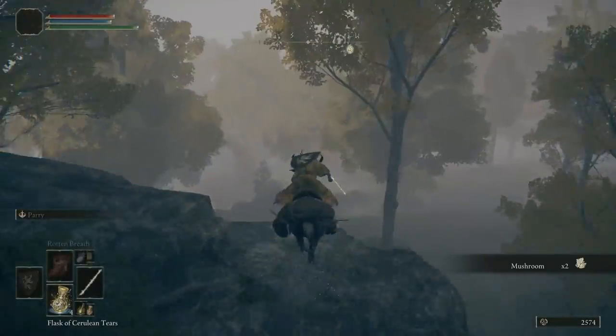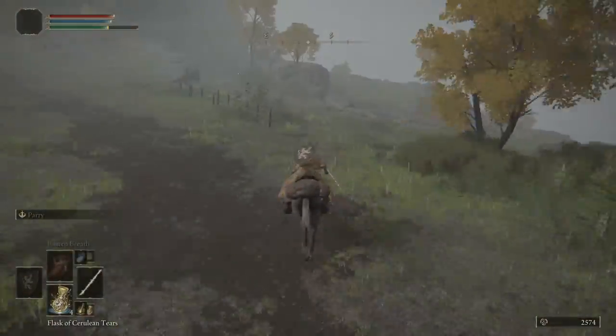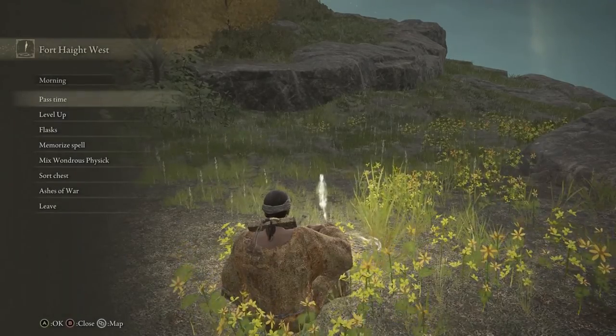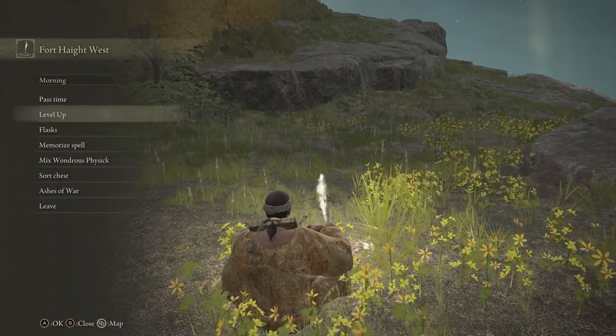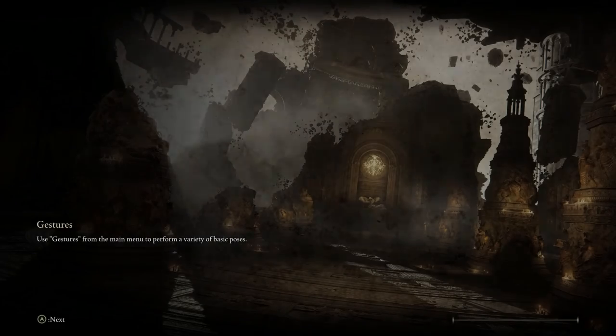Then go ahead and continue south to find a wandering merchant for smithing stones if you want to purchase those, then a little farther south for another waypoint. Once we've got this waypoint, let's go ahead and upgrade our flasks, use our golden seeds, and mix our wondrous physic flask real quick before we head back to the Round Table to start the path to upgrading our summons.